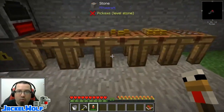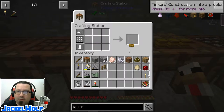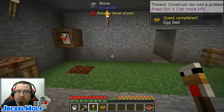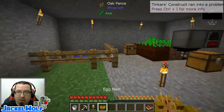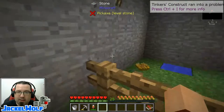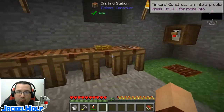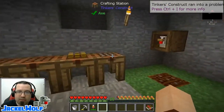Next up, we are going to create ourselves an egg nest. To make an egg nest, we're simply going to need 3 hay bales and a crafting table. That is very similar to the nest used in Sky Factory 3. So we're going to take that and place it in the world. If we take an egg from the world, we can place it into that nest and it will hatch after a certain amount of time.